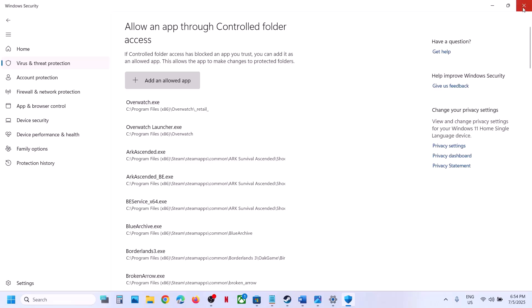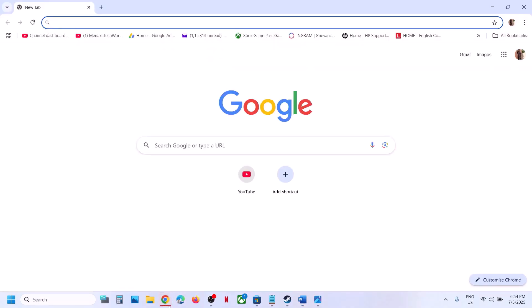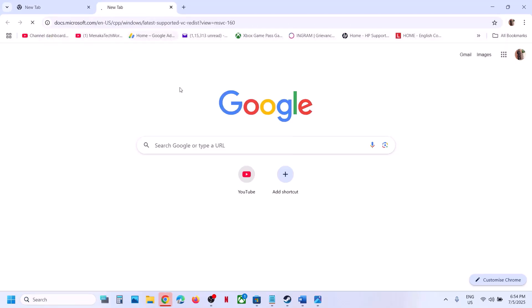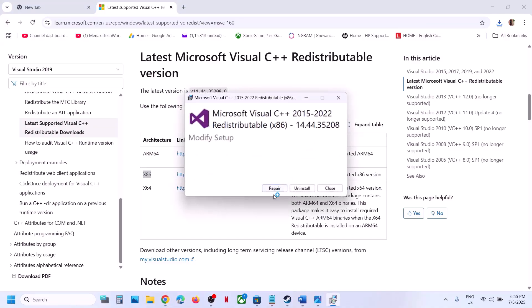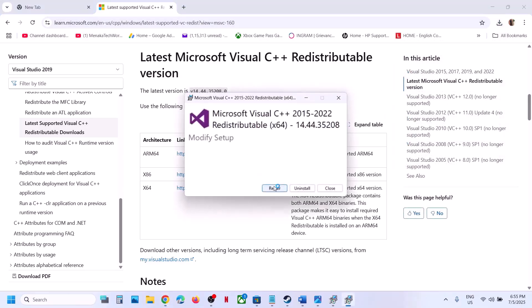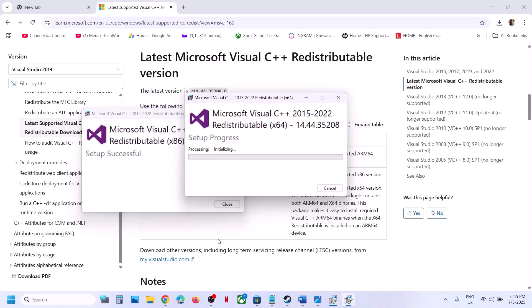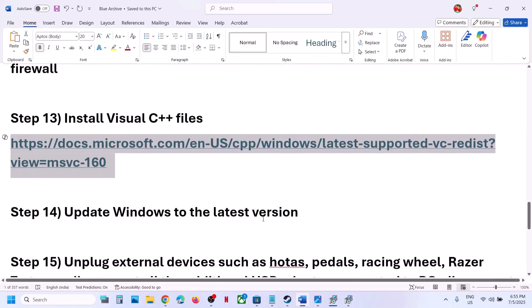The next step is to install the Visual C++ redistributable files. The link is provided in the video description — open it in a browser and it will take you to the Microsoft website. Download both the x86 and x64 files. Run each exe file: if you see a Repair option click Repair, if you see Install click Install. Make sure both files are installed. A restart is required after this — restart your computer and then launch the game.